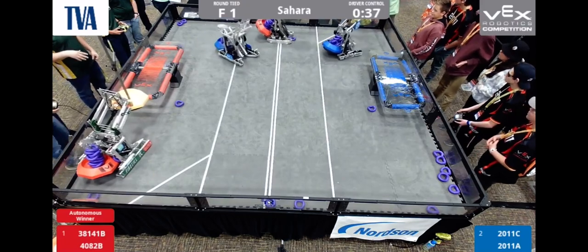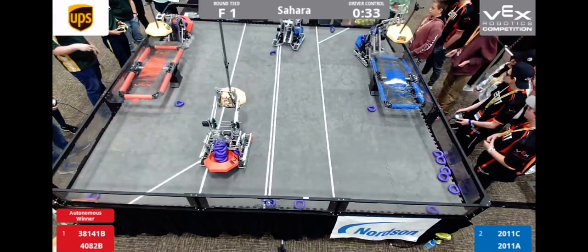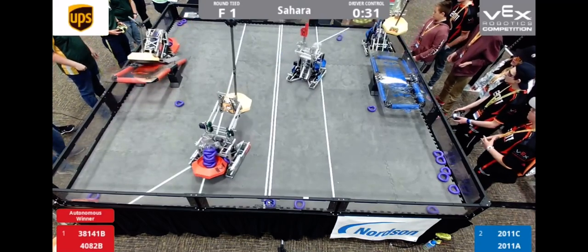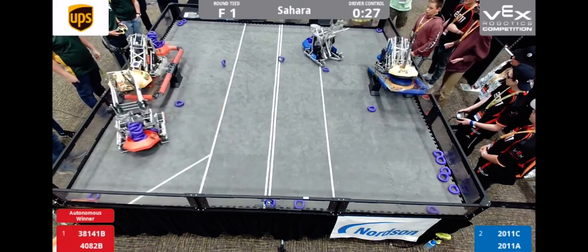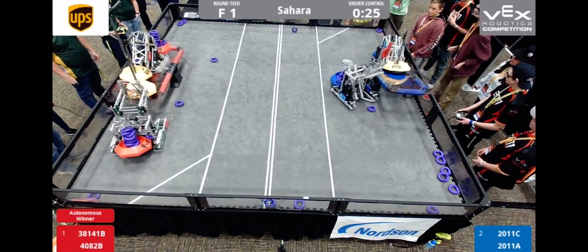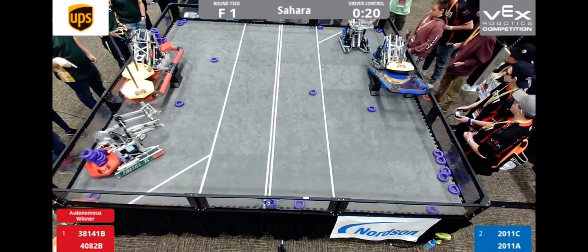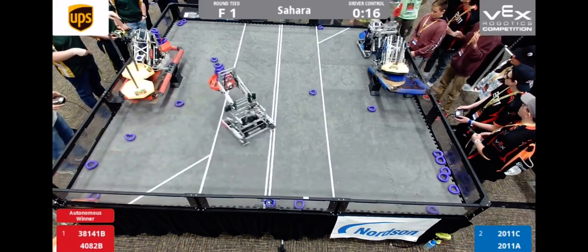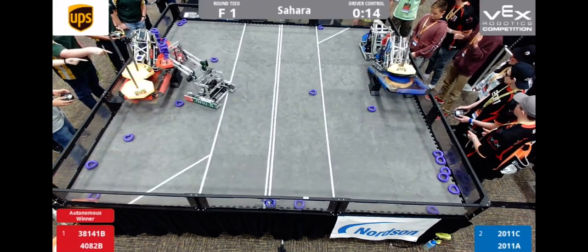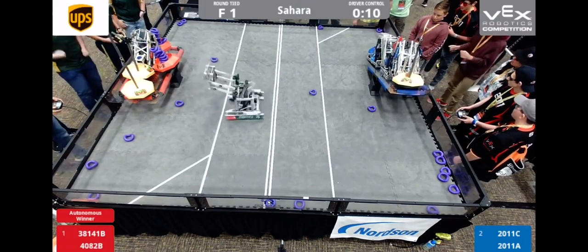We're approaching the 30 second mark. The time where 2011 C could grab was running out. Freedom Gladiators is parked. Blue Alliance is gonna need that double park again — we've seen them do it to win out before. 15 seconds left. Can the Blue Alliance pull the double park? They probably practiced this at home.